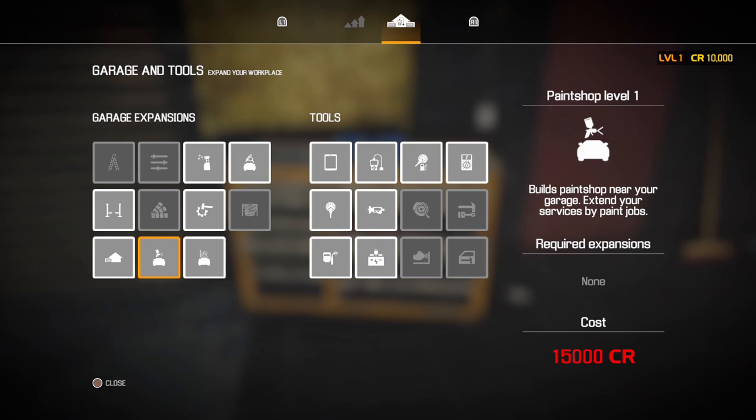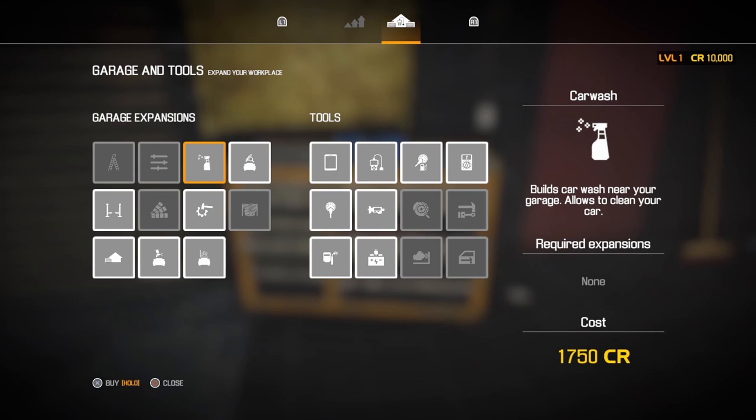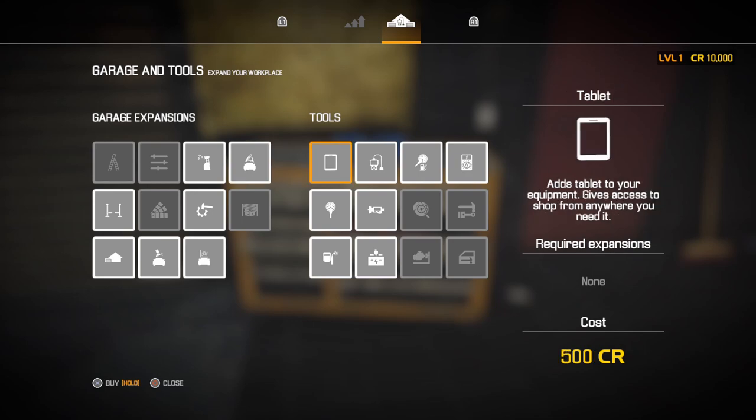You can get a Paint Shop but that's a bit more expensive than you have right now. A Dyno is really expensive at $20,000. Salvaging is a really nice one because it lets you start earning scraps. Car Wash is $1,750 and lets you clean cars up to earn a little more money. Test Path is 10,000 credits but lets you diagnose cars better and do wheel alignments and headlight calibration — really awesome.